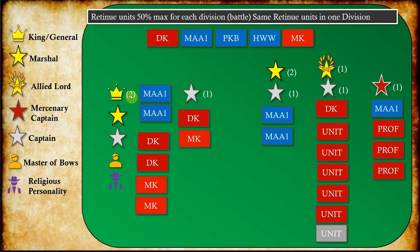The King has the ability to recruit two retinue units. He must have a Captain, a Marshal, a Master of Longbow, and a Religious Personality — he can bring all these units. If the King decides to recruit upgrades — that means Men-at-Arms and foot knights, Men-at-Arms One — these are the retinue units he must have in his division, up to 50 percent.